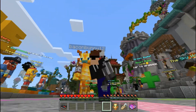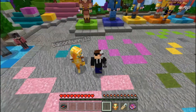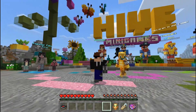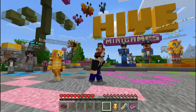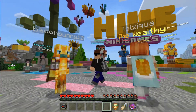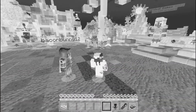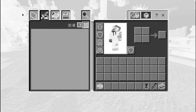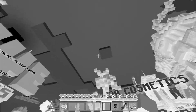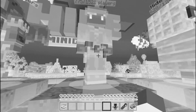Hi everybody, I'm with Alan again. Instead of Sky Wars, we are doing Build Battle, but we're gonna add a twist to it. Because I'm kind of a master builder — don't want to toot my own horn — I'm going to put it on grayscale. Now everything is black and white and I've changed the language so I can't read the blocks. Wow, everything looks a lot different. Let's go into Build Battle.